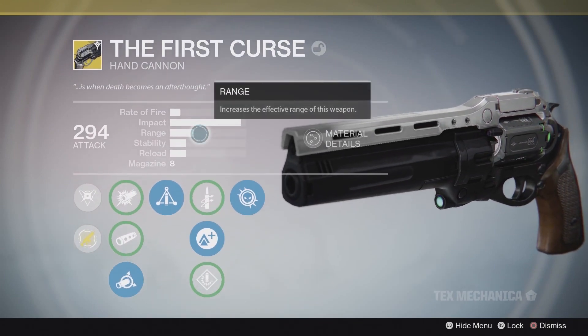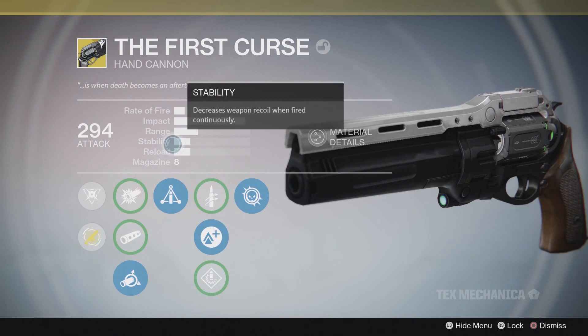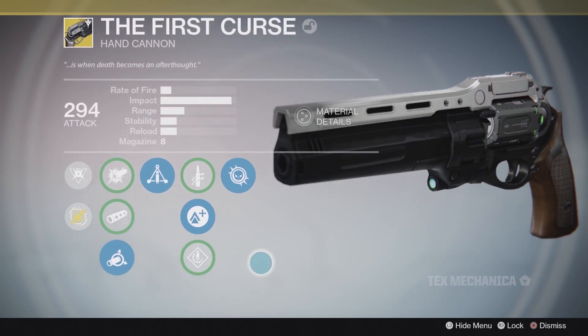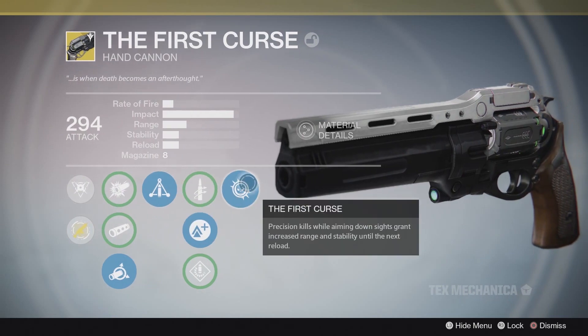I opted for Soft Ballistics because the range on this gun is atrocious, even for a hand cannon. You could also opt for Smooth Ballistics to keep the range, but the stability is also garbage. While stability is typically not an issue for hand cannons, the low stability here makes it very hard to hit follow-up shots.